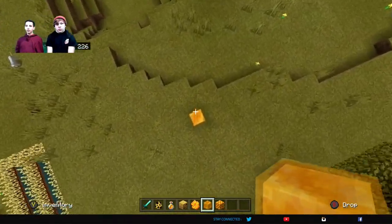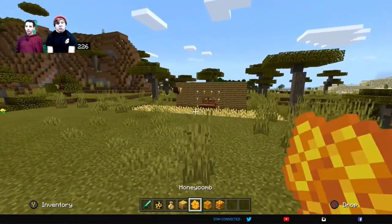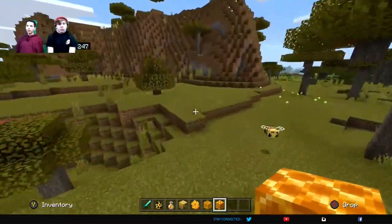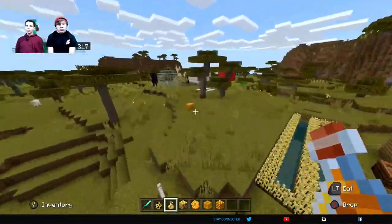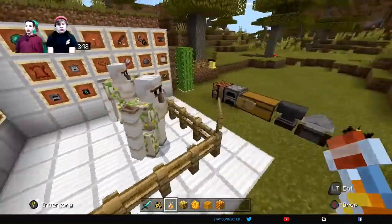So if you fell from a far height you wouldn't take as much damage. I don't really know what honeycombs and honeycomb blocks do, but I'm assuming they're pretty useful and they probably help make this potion. There's not much about bees except that it's a new mob and it's a pretty interesting update.